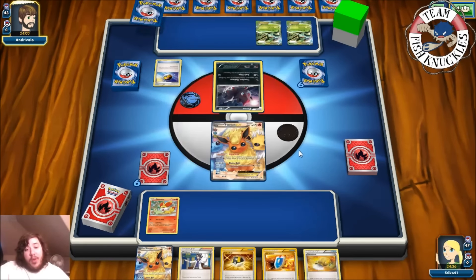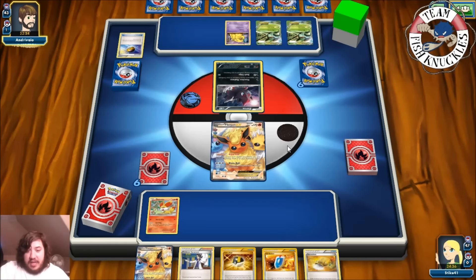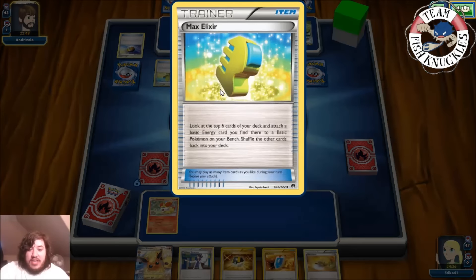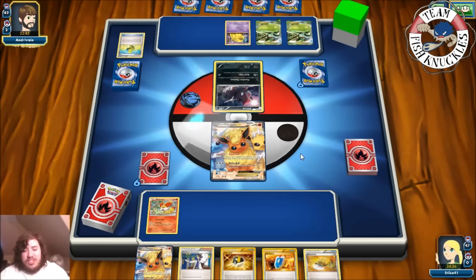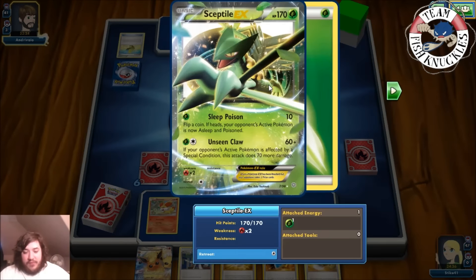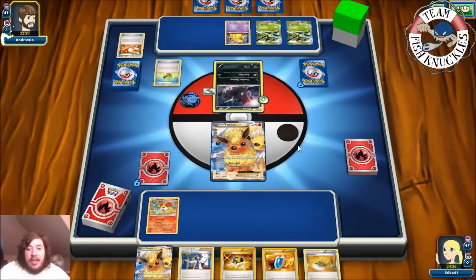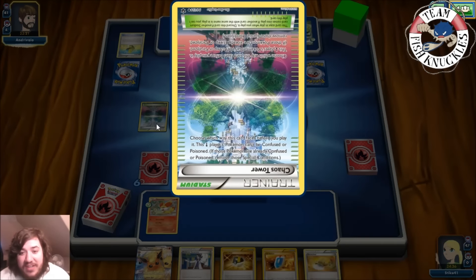There's a Mega Sceptile-EX coming down. We see a Drowzee, a Max Elixir looking at the top six cards, and they did find a Grass Energy to attach to Sceptile. A Floatstone goes down to Zorua for free retreat. Sceptile has Unseen Claws — 60 and ignore effects of Special Energies, doing 70 more for 130 total — not a knockout. There's another Max Elixir but it failed. And there's a Hypno with an ability preventing paralysis.